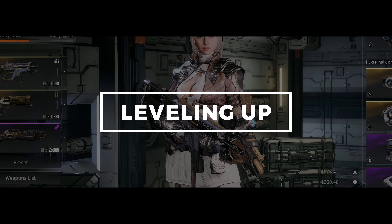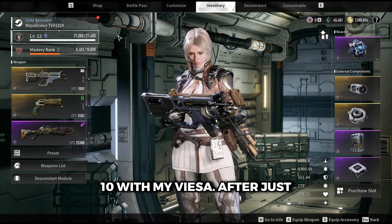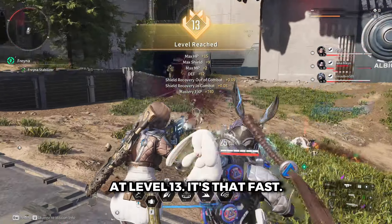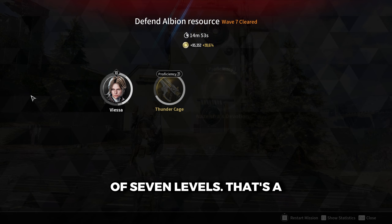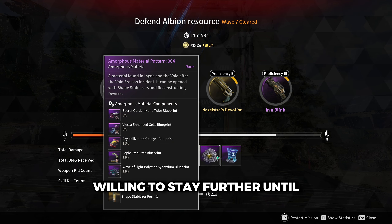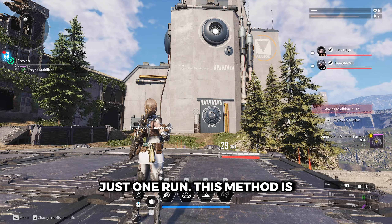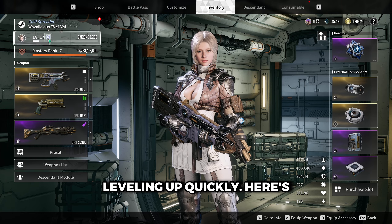Now, let's talk about leveling up quickly. As you can see, I've started at level 10 with my Viesa. After just two waves, I'm already at level 13 — it's that fast. After completing the first set of waves, which is wave 7, I gained a total of 7 levels. That's a huge boost in a short amount of time. And if you're willing to stay further until wave 10, you can gain approximately 11 levels in just one run. This method is incredibly effective for leveling up quickly.